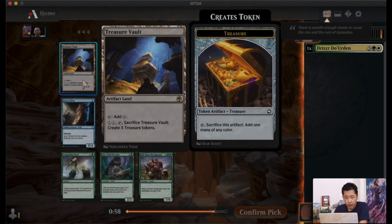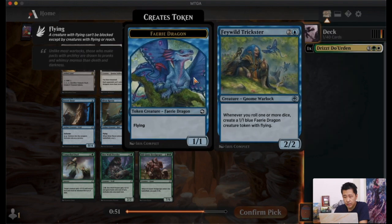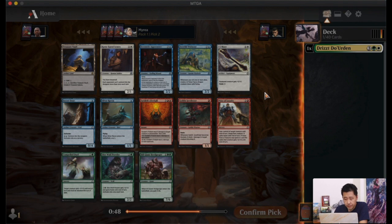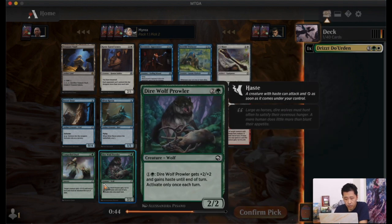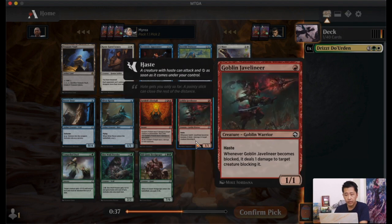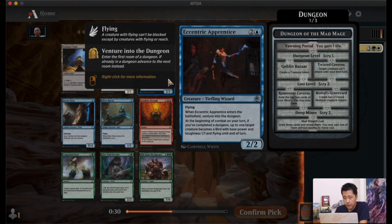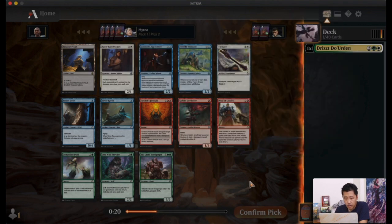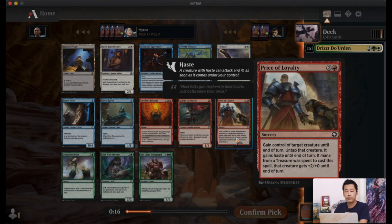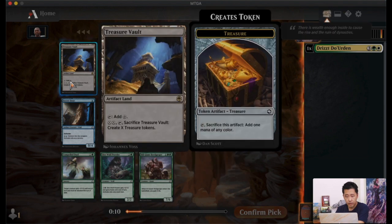In pack two we have a rare, Treasure Vault — a land that can create Treasure tokens. We also have Sentry, Apprentice Trickster, Price of Loyalty, and Dire Wolf Prowler. In terms of green-white there's nothing great. Price of Loyalty goes well with red-black Treasure and sacrifice decks, but we haven't seen any of that yet, so I might just take the rare.